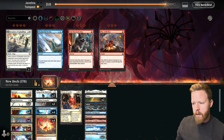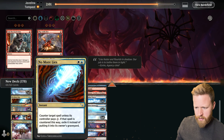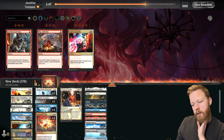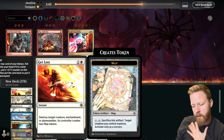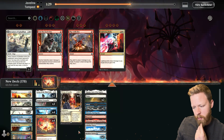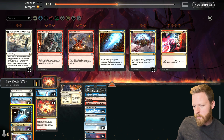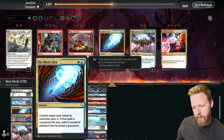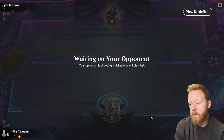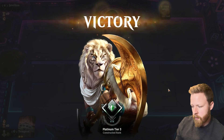So we want the Laurens in, obviously the Disdainful Strokes and the Gabagons, and then probably less removal. The Helixes I don't think are as important here. The Get Lost cards are actually pretty good here because they kill enchantments. The War Leader's Calls are good, invasions are probably good too. Opponent did not want to face Jeskai tokens for a second time — victory.